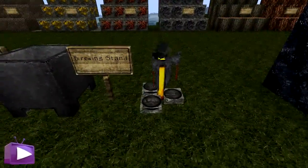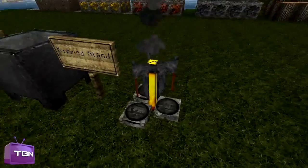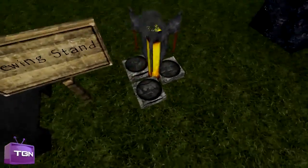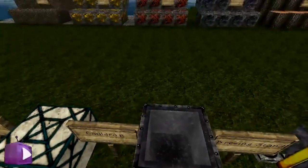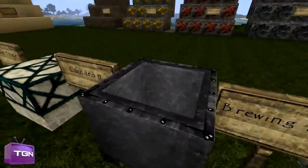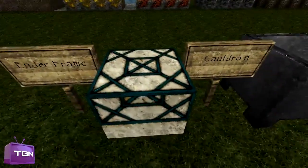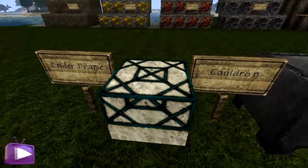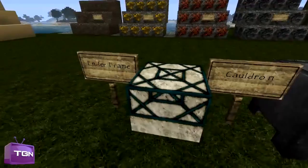Here we have a brewing stand — you can see the little particles it's giving off. And the cauldron — very similar, except you can see the nails keeping it together and the framework. Then finally we have the end frame, which looks very nice and detailed — you can clearly see all the framing around it.